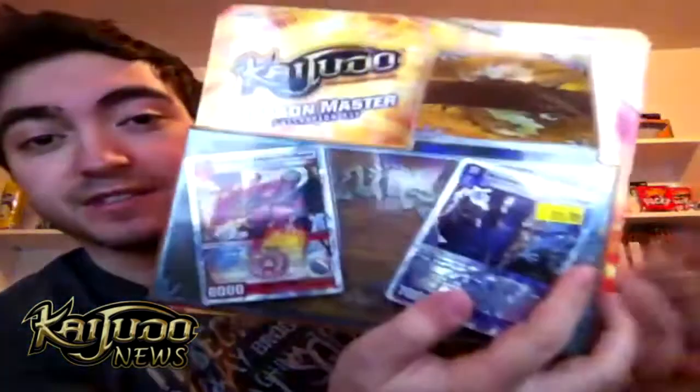More importantly, we got two new preview cards. I'm going to talk about the first one previewed on the official Kaijudo website, and that is Dreadclaw Dark Herald. I believe this is the second Terror Dragon we've seen. It's a level 7, 7,000 power Terror Dragon. It has Double Breaker and Night of the Dragons — when this creature enters the battle zone, return all dragons from your discard pile to your hand.